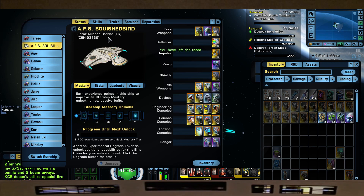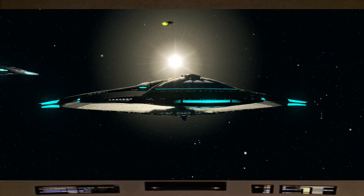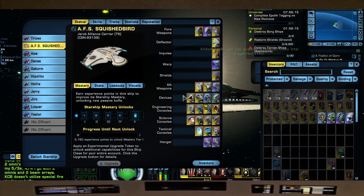So here it is, the Jarok Alliance carrier — the AFS Squished Bird. I called it the Squished Bird because if you look at it from the front, it looks like a Derpadex but just squished. And I usually call the Derpadex a bird, so that's my reasoning and I'm sticking to it.